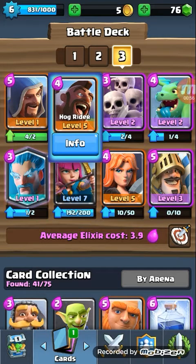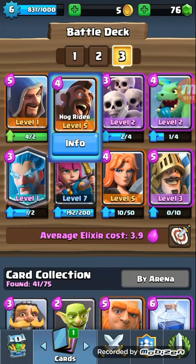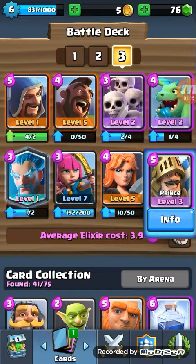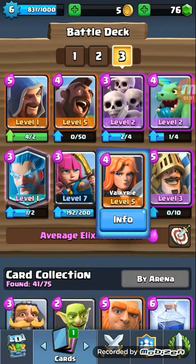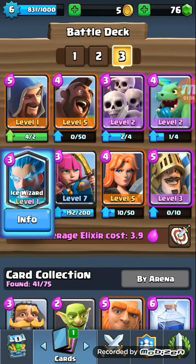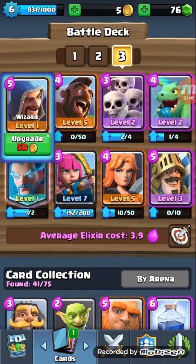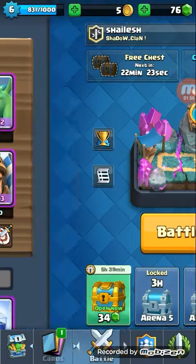First, the Hog Rider will directly move towards the defense or any tower from whichever side you deploy it. Then Baby Dragon does area splash — you can leave it behind the Hog Rider. Prince deals very much damage to the tower, so it will be helpful. You can leave Valkyrie with Prince, as Valkyrie is useful against Skeleton Army by doing area splash and preventing it. Ice Wizard and Wizard are for damaging troops, and Archers are for air troops. Wizard also helps Archers in dealing damage to air troops.